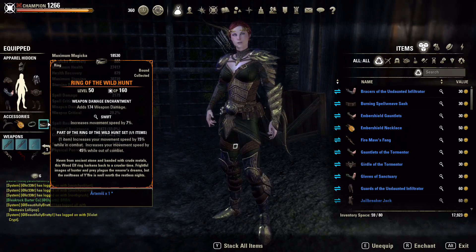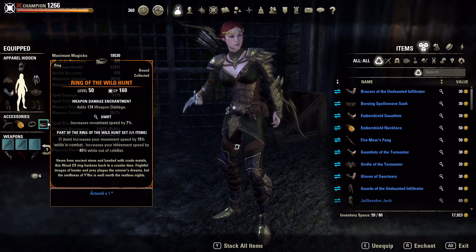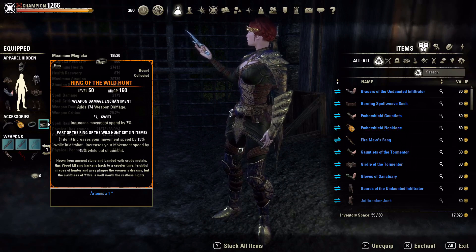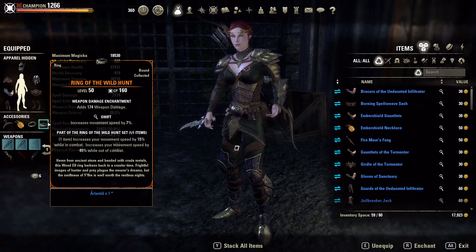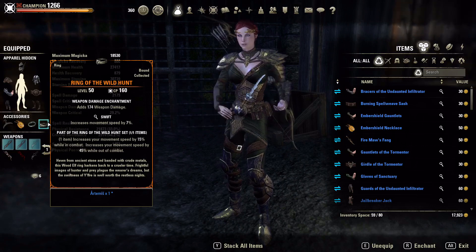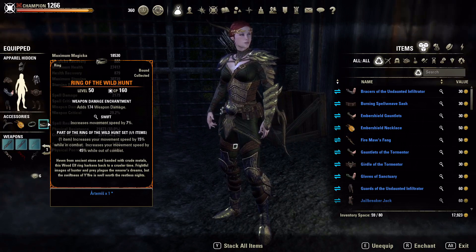We need to be faster than them — that'll keep us out of the range of melee characters and keep us in our critical strike range, which is at range. The 7% movement speed on Swift means when we're in combat we'll be moving at 22% additional movement speed. We also have access to Major Expedition through dodge rolling with the bow or using Bird of Prey, and outside of combat we'll be moving at 52% additional movement speed. We are very fast — probably at movement speed cap.